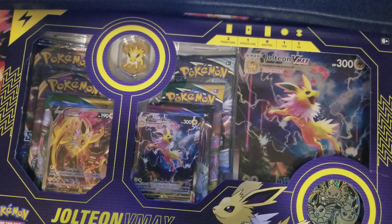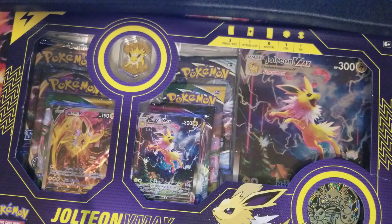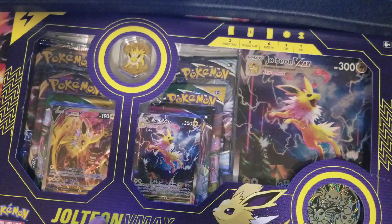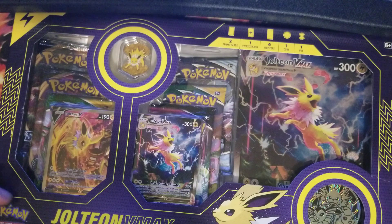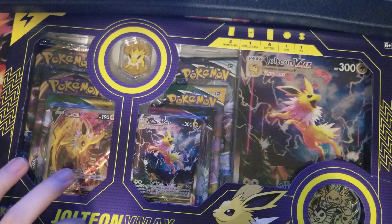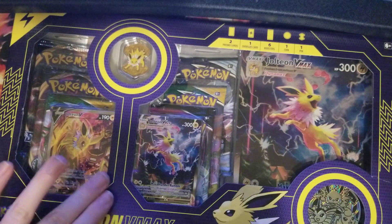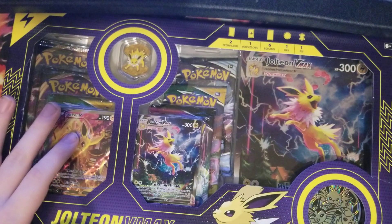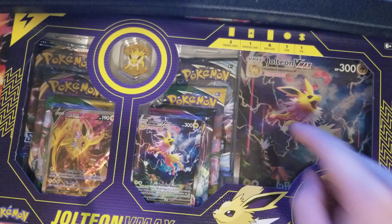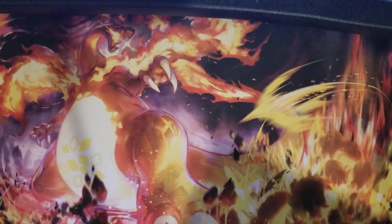What's up Trash Bags, Dump Truck here. Today we are doing part two of the three-part premium collection opening for the Eeveelutions. We are opening the Jolteon VMAX Eeveelution box. With the Jolteon VMAX box you get a Jolteon VMAX alt art, a Jolteon VMAX big card alt art, along with a pin and a coin. Let's just get right into it.